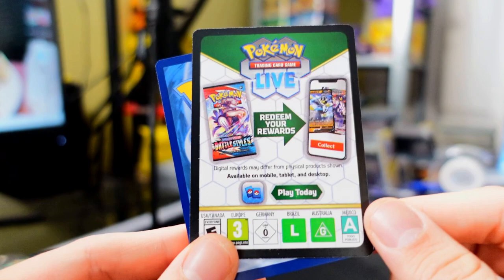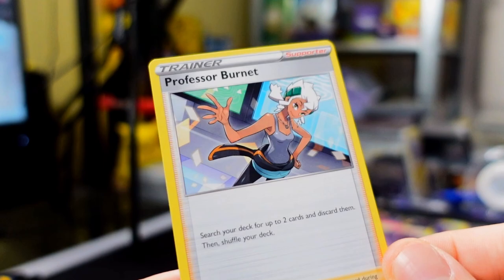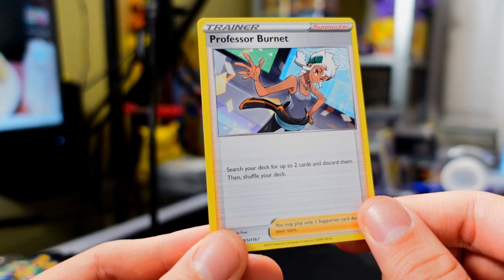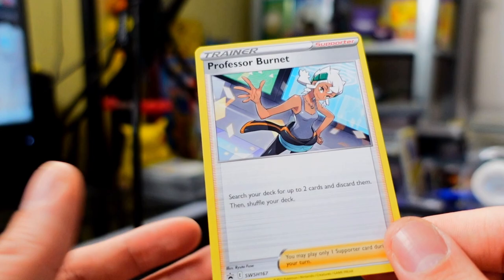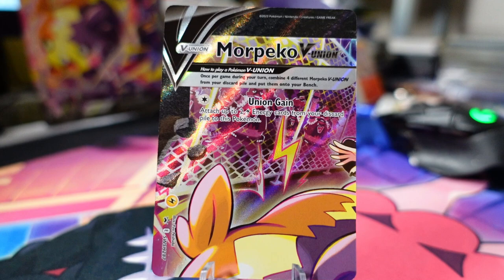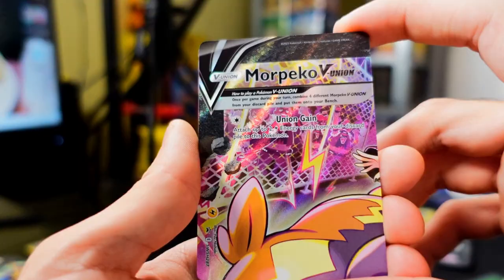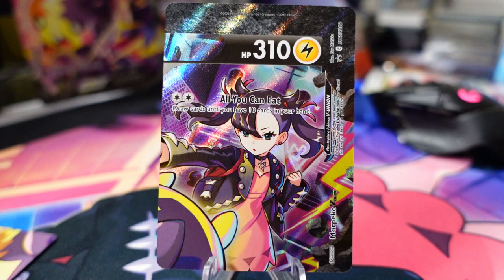For every V-Union Pokemon card collection box they include two cards: a code card so you can use the cards in the online game, and a supporter card — Professor Burnett, a promo. There's a trainer gallery full art version in Silver Tempest. It's a pretty important card if you're going to play this deck because it allows you to discard two cards from your deck. To play a V-Union card, all four of the cards have to be in your discard pile. The top-left corner of Morpeko V-Union has the attack Union Gain — one colorless — which lets you attach up to two electric energy cards from your discard pile.